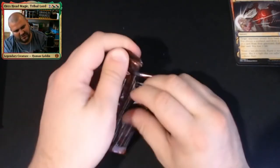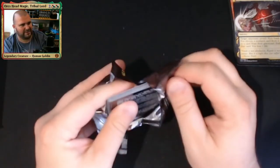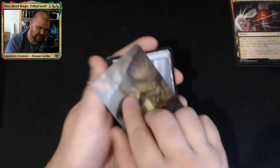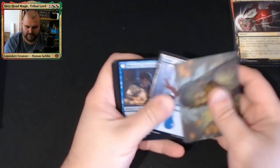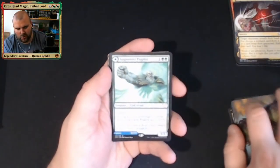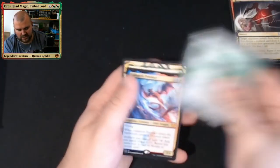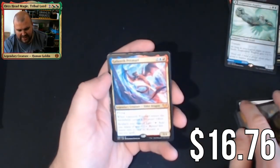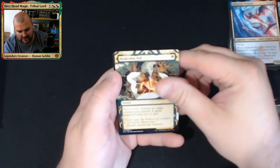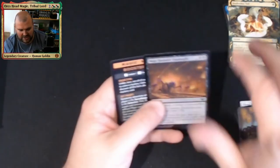Some of these packs feel super tight and other ones are just coming apart — I wonder if there are two batches in here. Dina as the artwork card. Augmenter Pugilist and Echoing Equation. Then Galazeth Prismari as the mythic — and we have Snakeskin Veil as our Mystical Archive followed by Mage Hunter's Onslaught as the arc foil. Not bad at all.